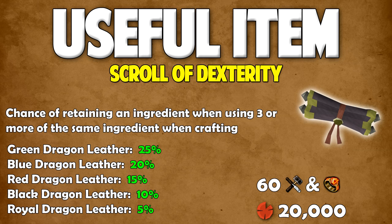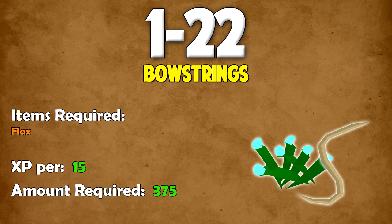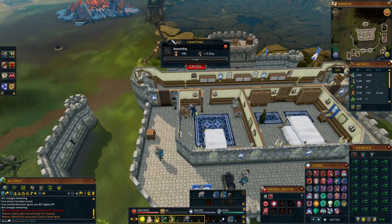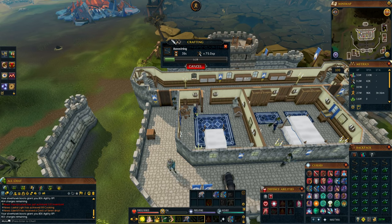Now that we're done with the useful items, it's time to get into the actual training. From level 1 to 22, you should be making bow strings. To make bow strings, you need flax, and every time you make one you get 15 XP. To get from 1 to 22, you have to make 375 of them. Just fill up your inventory with flax, come to the first floor of Lumbridge Castle, and head to this room here — there's a spinning wheel you can use to spin your flax into bow strings.